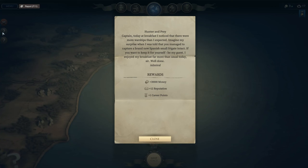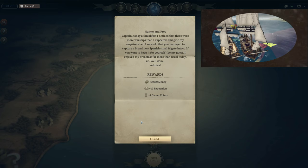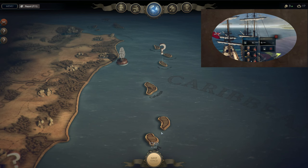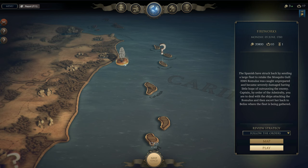Welcome back to Ultimate Admiral Age of Sail. We've just received a letter from the Admiral: 'Captain, today at breakfast I noticed that there were more warships than I expected. Imagine my surprise when I was told you managed to capture a brand new Spanish small frigate intact. If you want to keep it for yourself, be my guest. I enjoyed my breakfast more than usual today — the Admiral.'